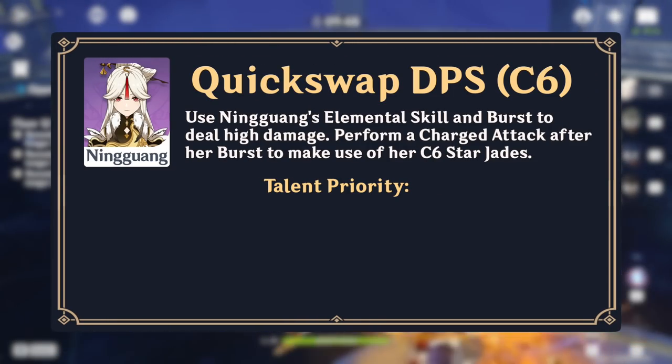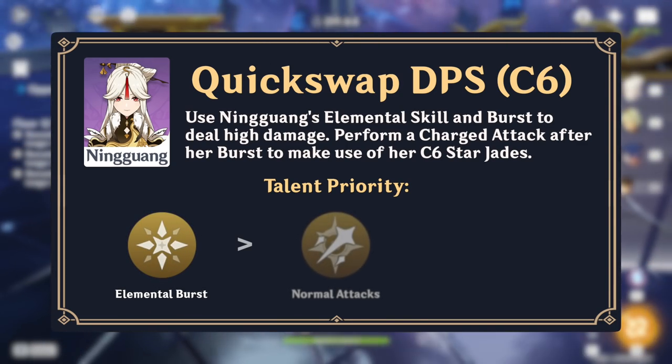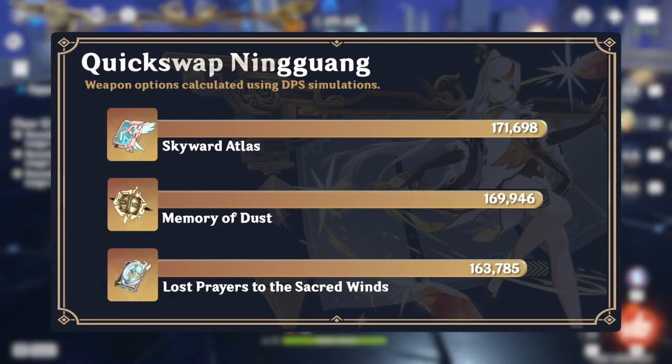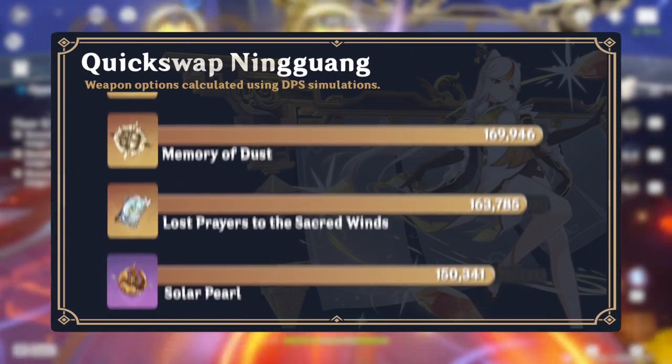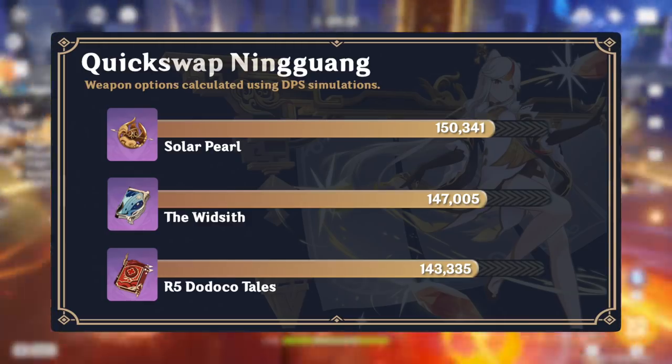If Ningguang is at Constellation 6, her elemental burst should be leveled first, then her normal attack, then her elemental skill. Ningguang's best catalyst as a quick swap DPS is Skyward Atlas for its large amount of attack and elemental damage bonus. Her best 4-star catalyst for this playstyle is Solar Pearl, and her best free-to-play option is Dodoco Tales.